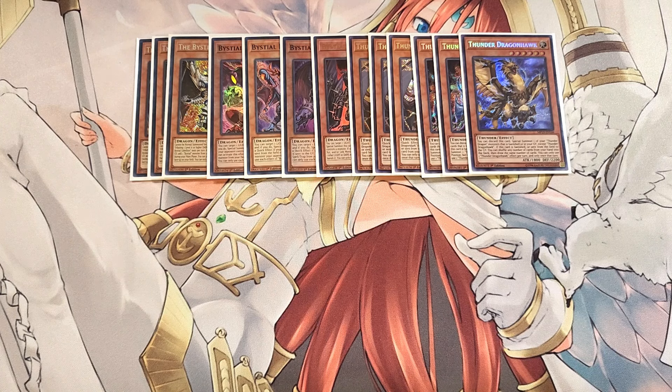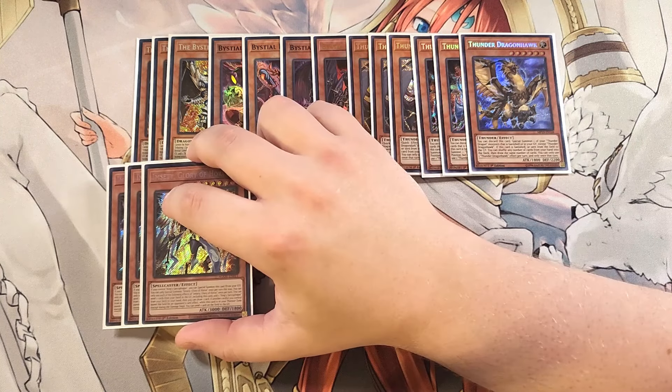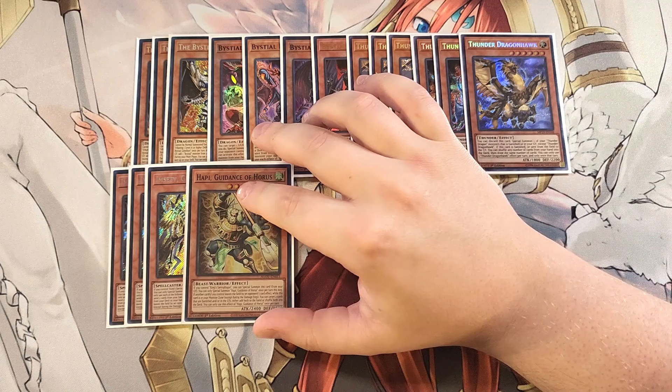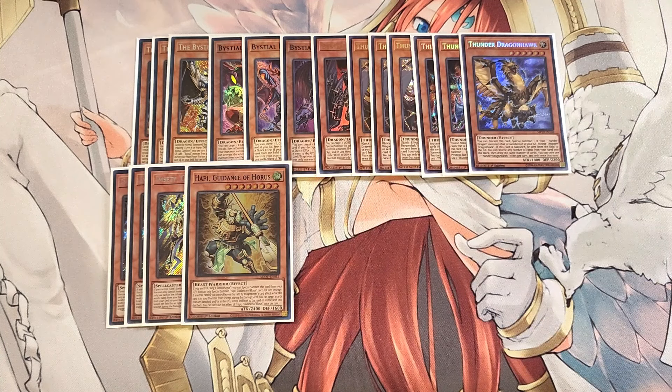For the Horus package, we play three copies of Imceti. Imceti helps make rank eight plays and has a cool effect — if you control King's Sarcophagus, you can special summon it from your graveyard. It also searches King's Sarcophagus by sending itself and another card from your hand to the grave, then drawing a card. We play a single copy of Happy. You only need one copy alongside Imceti since we don't want too many Horus names — just enough to make rank eight plays.